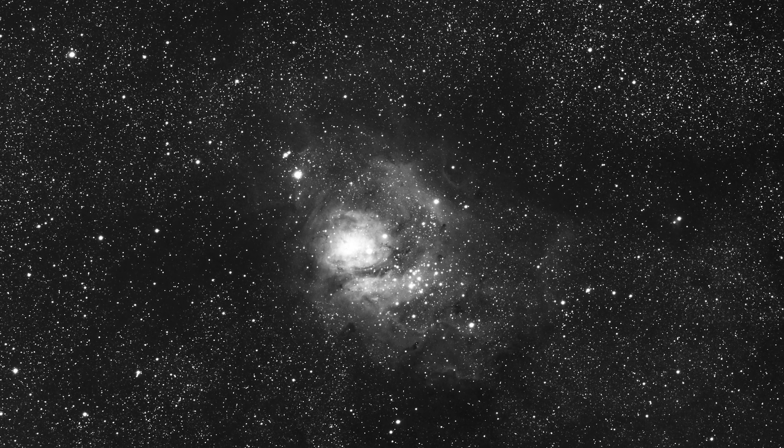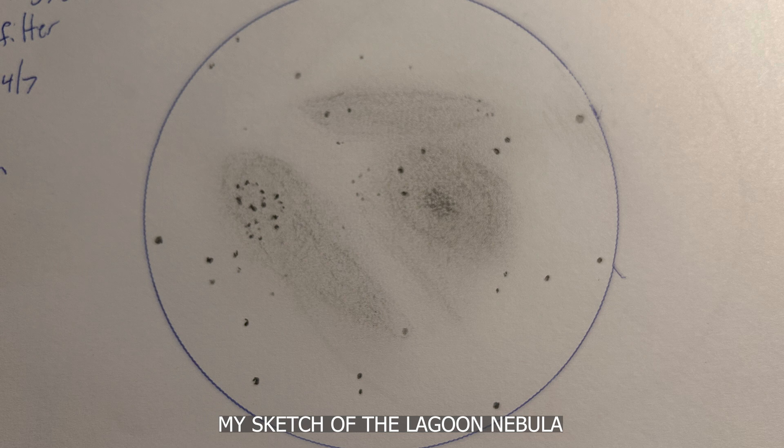It looks very pretty. I had to come over to the Dobsonian to get a wider field of view because the Lagoon Nebula is huge — it's 90 by 40 arc minutes — so you need a wide-angle eyepiece to see all of it. If you look at the star cluster within the Lagoon Nebula, at the edge you'll see a 9.5 magnitude star, and that star is what powers the emission nebula. It's a cloud of gas and dust lit up by that star. Those stars in that cluster are very young, and they are what light up this emission nebula.